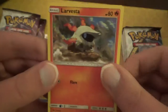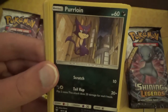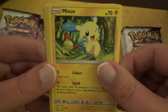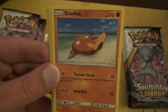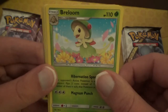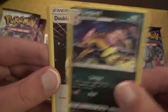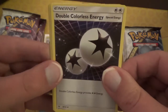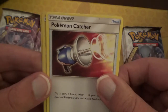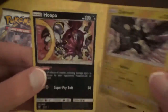Larvesta, Purloin, Minen, Stunfisk, and a Breloom. Liepart. Double Colorless Energy — always a useful card. And a Pokemon Catcher. Reverse Holo this time is a Zekrom — that is a Holo Rare in the set. And we got a Hoopa.